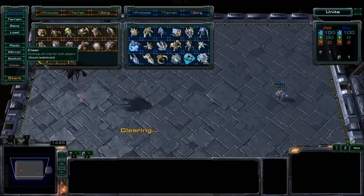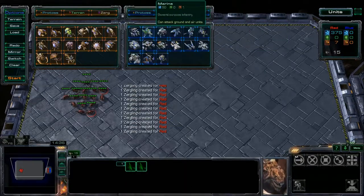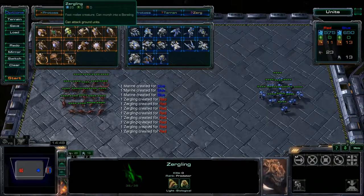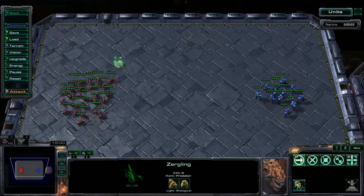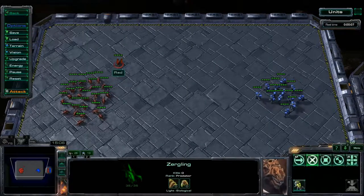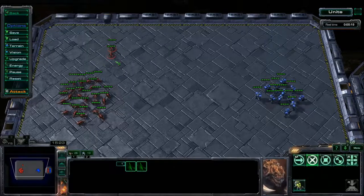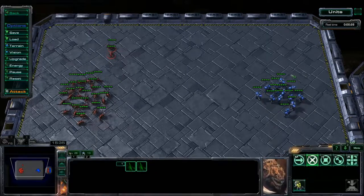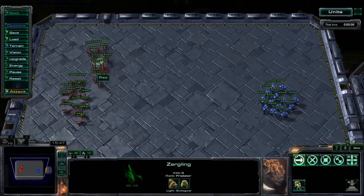Now let's talk about the real army units of the Zerg, starting with Zerglings. Zerglings are special in that they come out two at a time — instead of one unit popping out of an egg, two Zerglings pop out. This means you can get a lot of Zerglings out very quickly, especially early game. Each Zergling is only worth 25 minerals, so for the price of 13 Marines you have 26 Zerglings. This allows you to scout better and swarm over your opponents quicker.